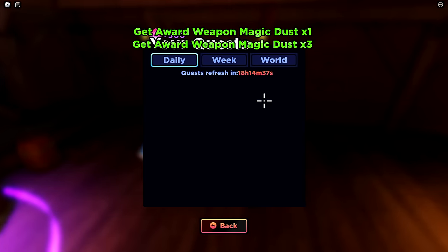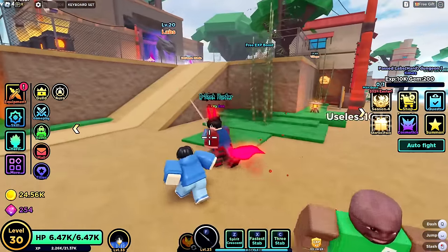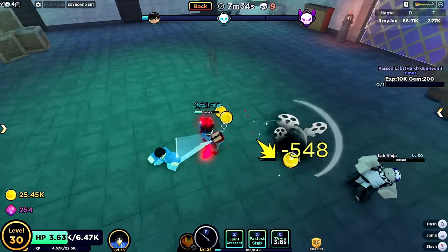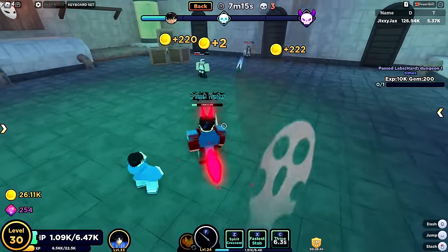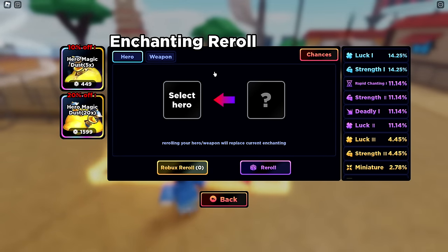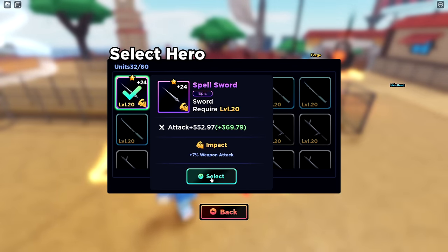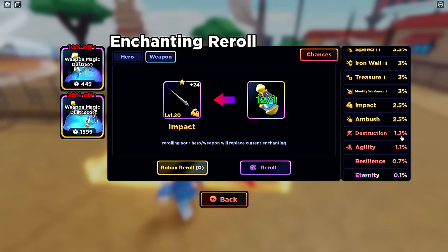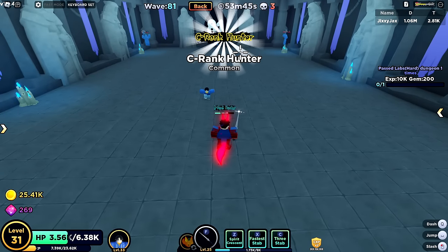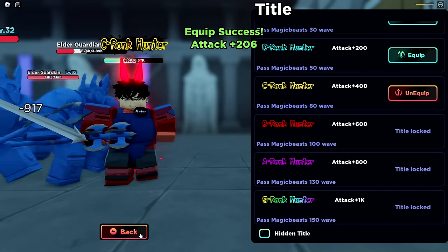Hard mode — only dealing 800 damage and I don't have the health for this. We'll come back later. I enchanted and rolled Strength 2 on my hero for 10% more damage, and rolled Impact on my weapon for 7% weapon attack — that's a 2.5% chance roll, very nice. We got wave 80, making me a C rank hunter. 20 more waves gets another 200 damage. I realized there's going to be a boss at wave 100 just like wave 50.